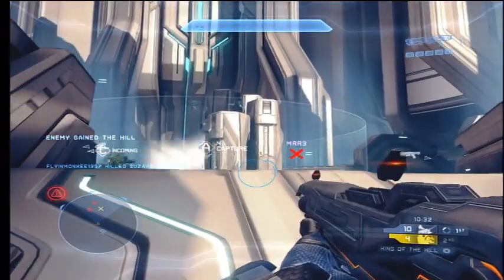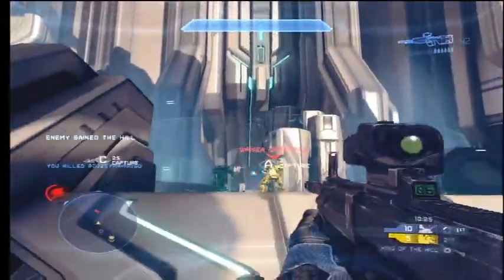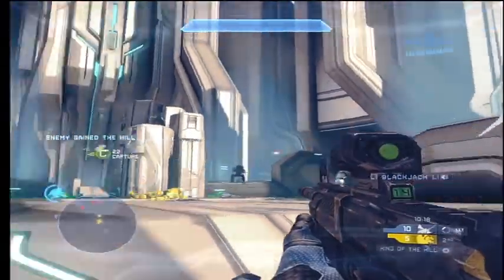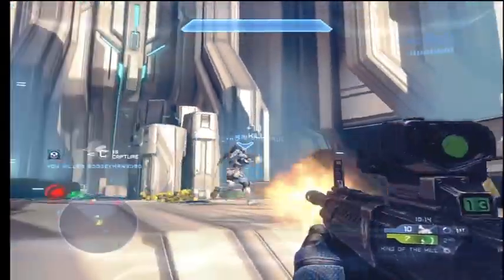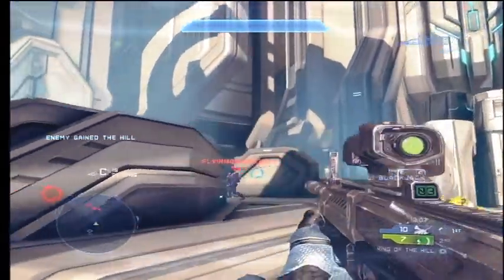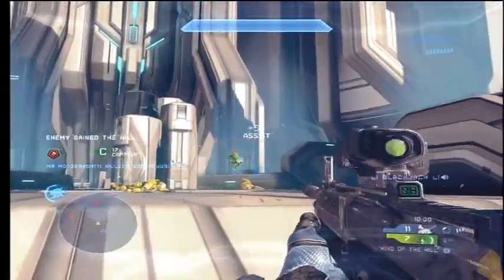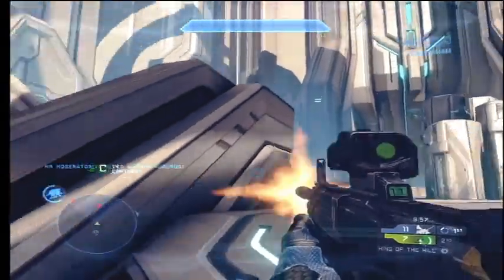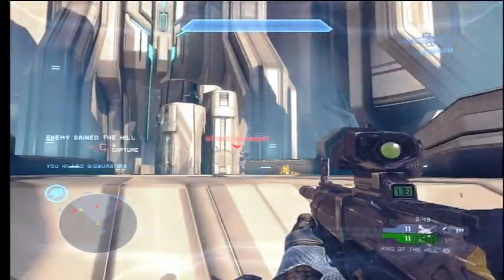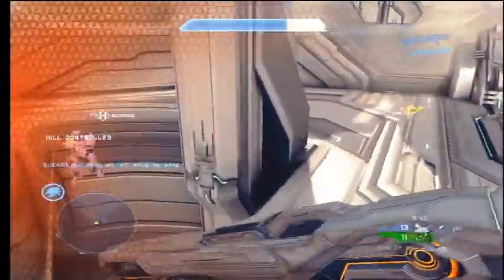He doesn't want to waste all his scattergun ammo because it's a very powerful weapon and he's going to need it to defend his position. You can see the purple team is starting to get a little raged by what he's doing, and they come over and he gets the kill and gets another primary weapon with the DMR. He's just going to pay attention to his radar and whenever he sees somebody coming up behind him, he'll turn around with that scattergun. He's basically stayed in the same area he started from for about the first couple minutes because nobody's really coming over to him. He's blocking a spawn and creating a spawn situation for his teammate.